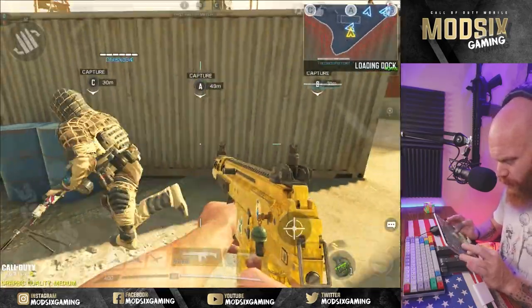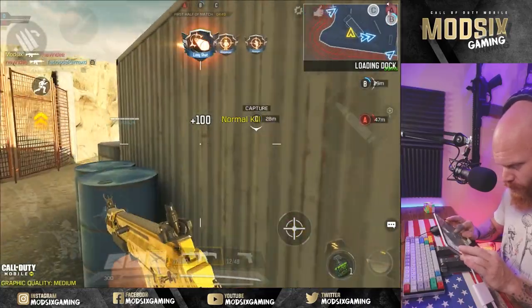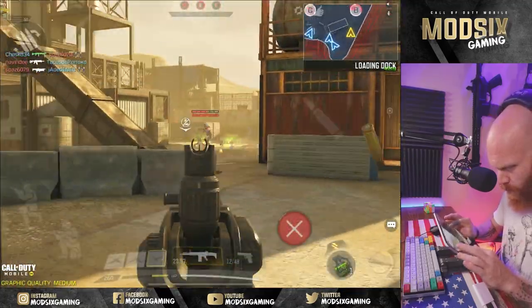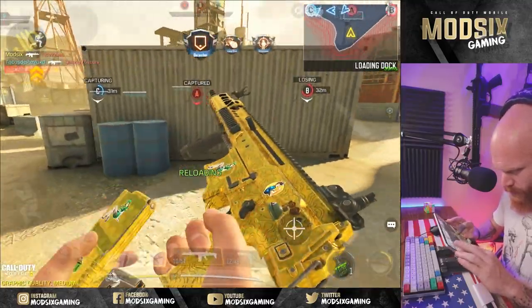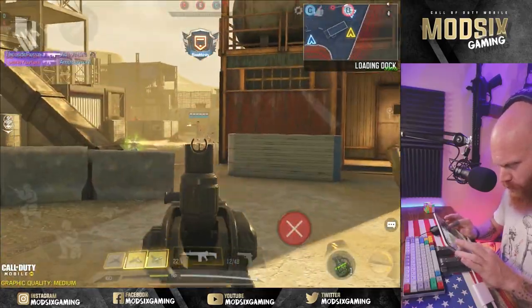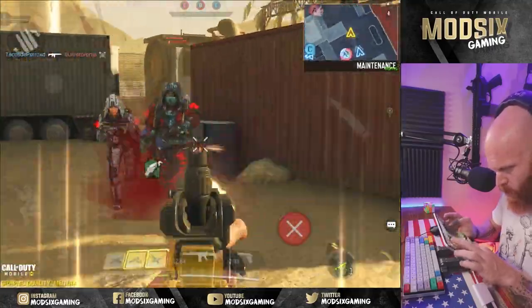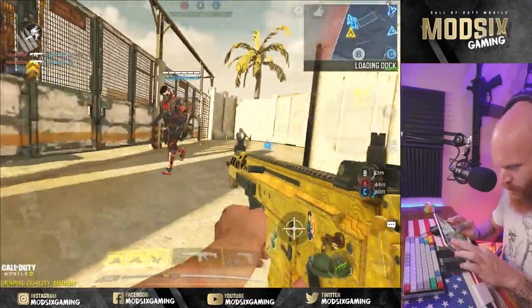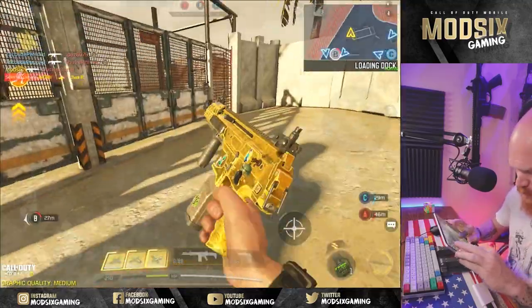Here we go. This is the spot right here behind this container — this is where we want to be. We can see C from here, we can see B from here. There's our first long shot. We're going to have to go get ammo soon. We're getting a bunch of long shots in a row and we've team wiped them a couple of times. We've got a teammate out in front — now's the time to go get ammo. Run back after we get a little space with those kills, back to our long shot spot.